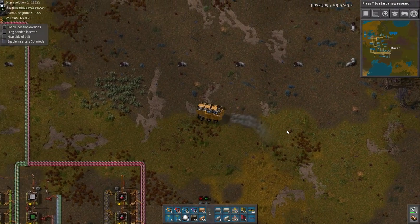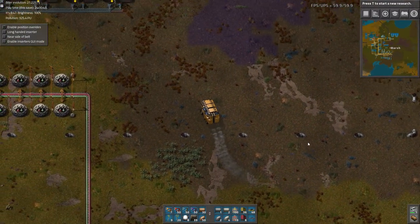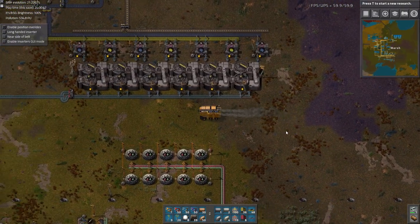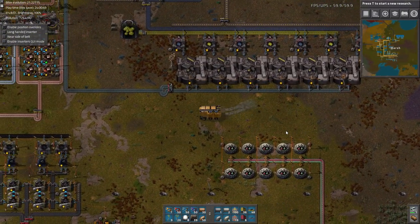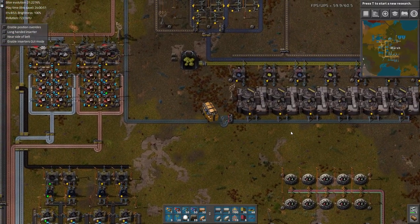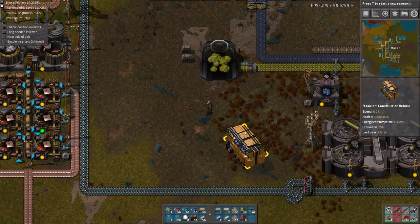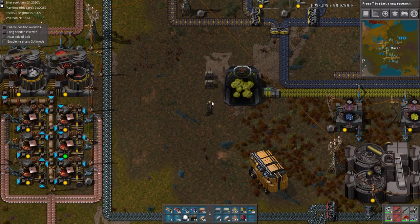Greetings, Marsh here, and welcome to episode 56 of my modded Factorio playthrough. One thing we can do with the circuit network is make a sort of visual level diagram — a level indicator, if that makes any sense.